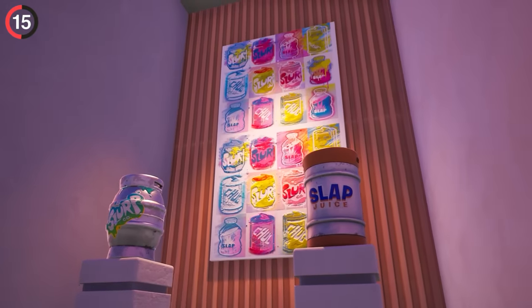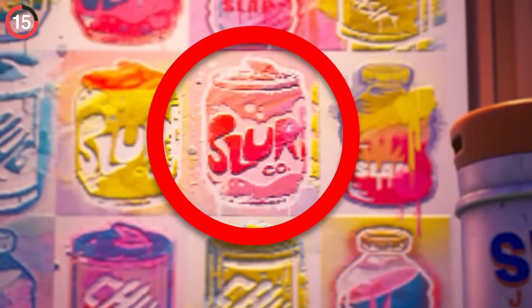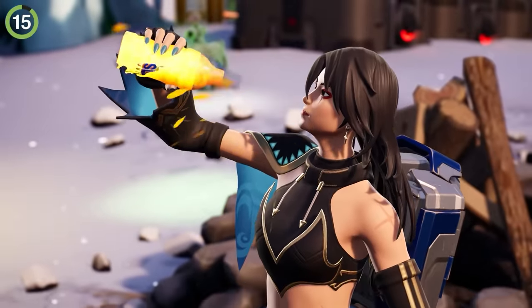Pay attention to the slurp juice, because we have never seen it delivered in a can before. Some players think this is an unreleased consumable that'll let us drink as quickly as a slap juice.